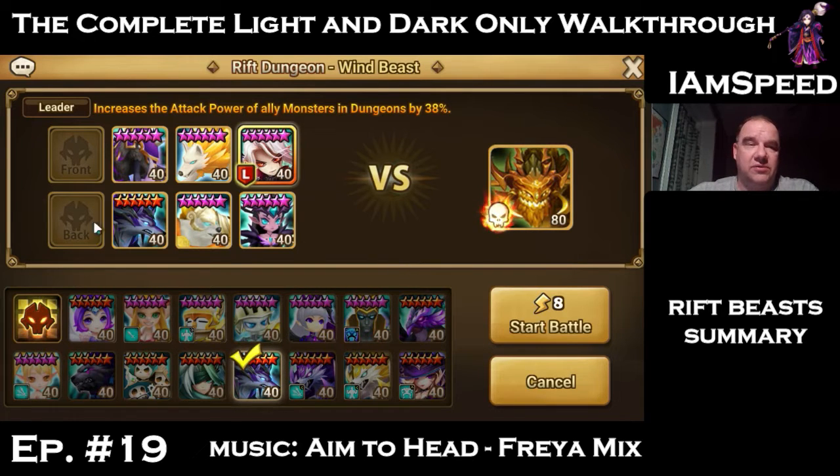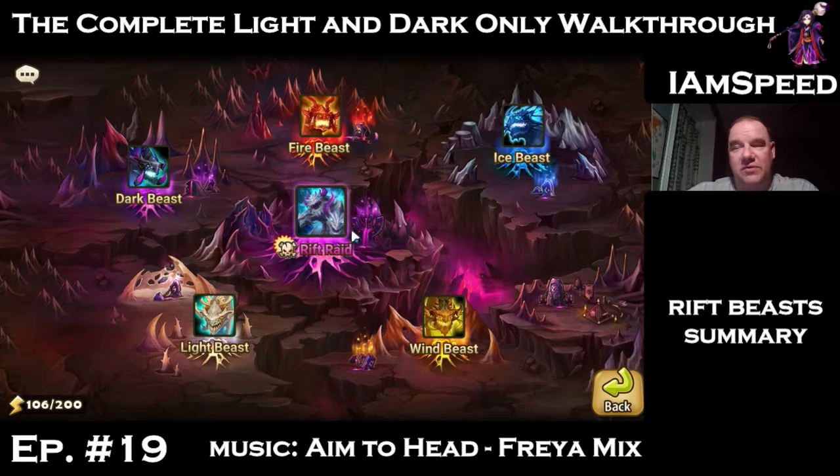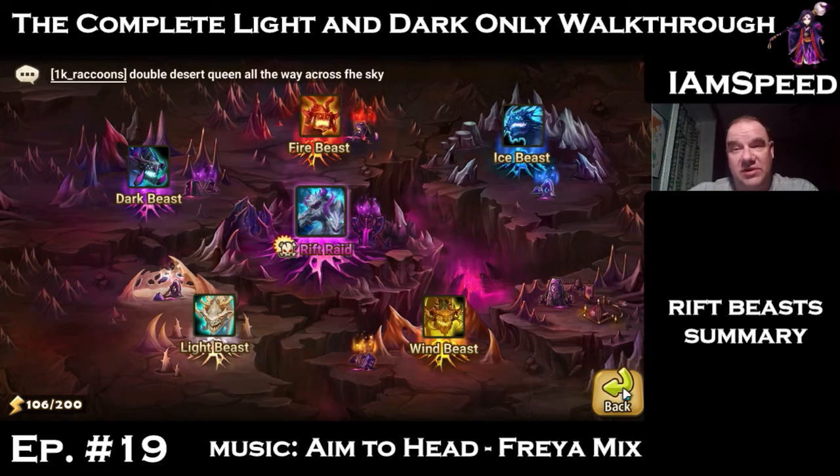That's where we're at on rift beasts — I've shown the runes on all the monsters, you can pause the screen to see more clearly. I'll do another update in a couple of months when everything is more stable and you'll see how teams change and how runes improve. Also, always do your towers. Now we're getting ready for summons and putting GB12 back on auto.